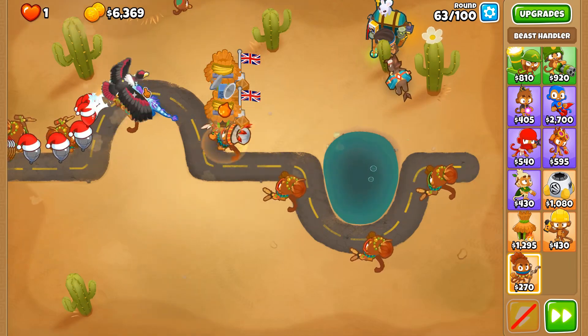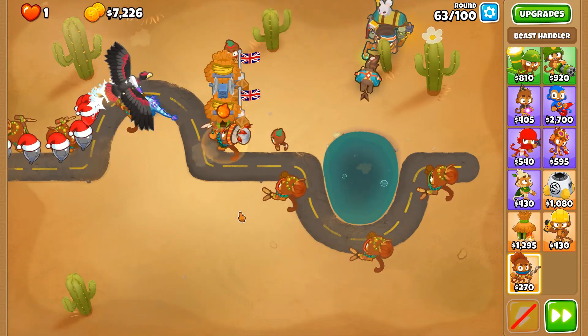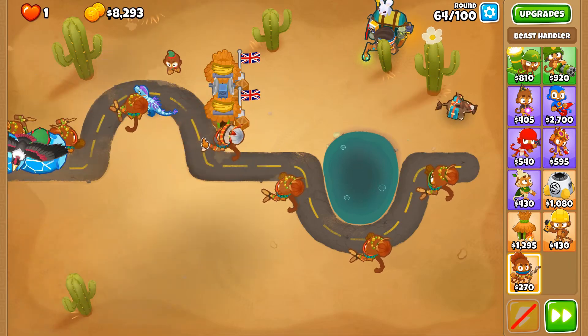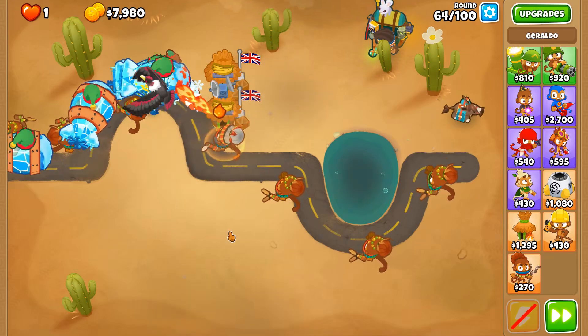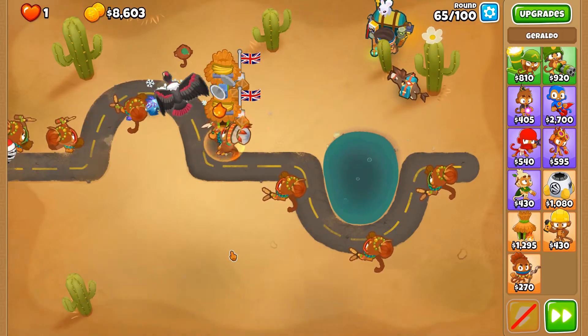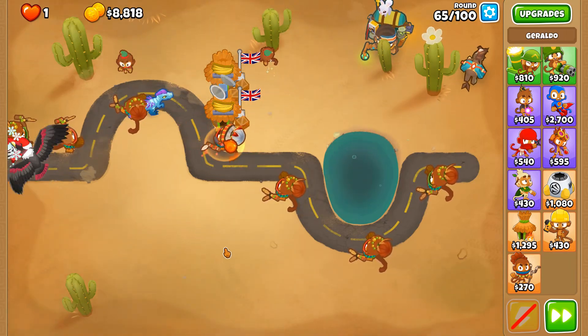Clumped up balloons are somehow easier to deal with than spaced out ones, and I think I know why — it's because the attack has an AoE. Anything within that AoE, as long as it has enough pierce cap, will be able to pop all of them. That's why I dealt with those clumped up ceramics so easily.